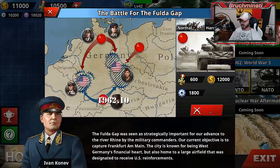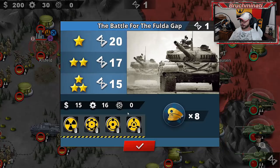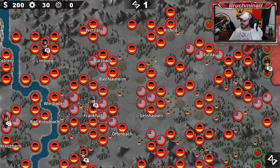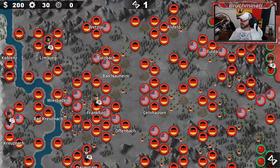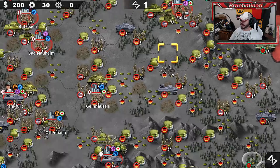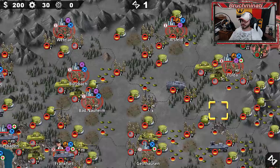Mission number two - the Battle for the Fulda Gap. The Fulda Gap was seen as strategically important for our advance to the River Rhine by the military commanders. Our current objective is to capture Frankfurt. The city is known for being West Germany's financial heart, but also home to a large airfield designated to receive U.S. reinforcements. 15 rounds for the three-star, eight generals - we've got to do this a bit quicker. The map isn't quite as big, but our force is not very big either. Our controllable units on the last map was pretty small, but we had massive reinforcements all around us.